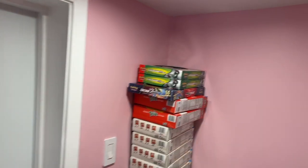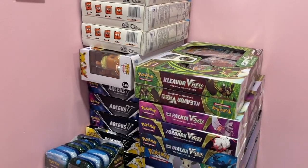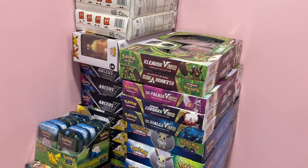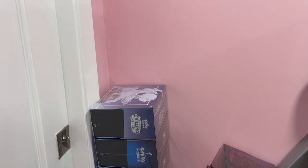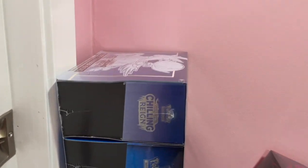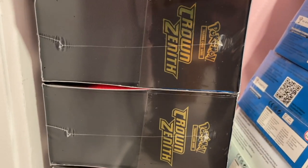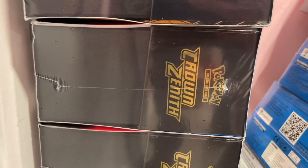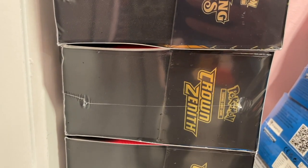All right, here we go — we are back in the corner. Let's see what we can find. We got the collection boxes, V-Star, the tins, and there they are — the Elite Trainer Boxes! We got Chilling Reign, we're gonna open that; Astral Radiance right here, we're gonna open that as well; and how about some Crown Zenith right there!